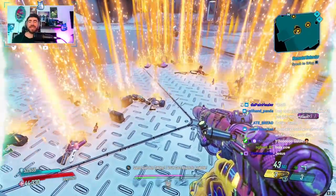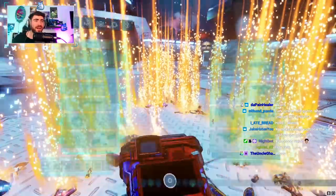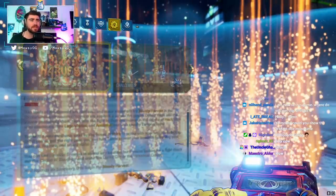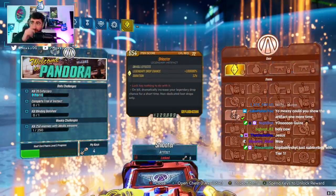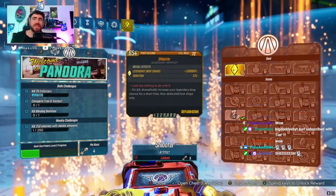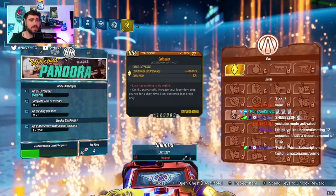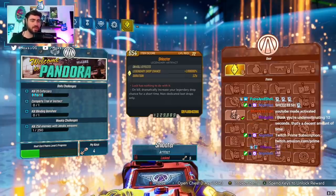All right guys, I hope you enjoyed the video. Remember that this is the Schluter. I thought my game crashed there — I think the amount of legendaries is literally slowing down my screen. The Schluter — you get it from your vault card, and just make sure to activate it before you start farming for this. All right guys, I'll catch you on the next one. Take care.